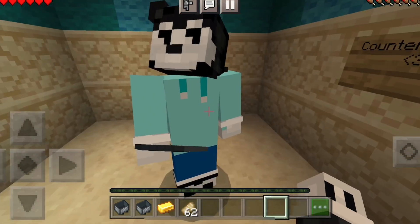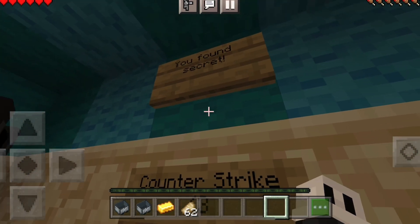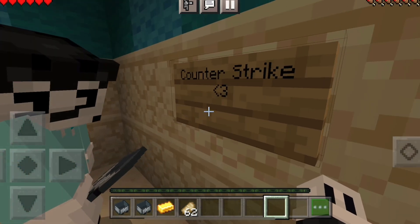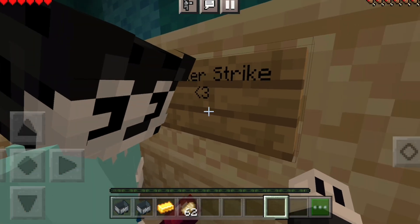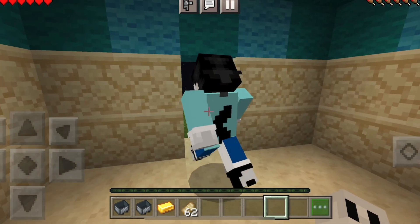Just ignore the teleport signs to the left there. But yeah, here we are in the little blue house. What does this say? You found a secret Counter-Strike. Is this a secret? Does anyone even play that anymore? I have a spider's eye. I don't know when Counter-Strike came out, but if it was around like 2010, then you can tell this map's pretty old.